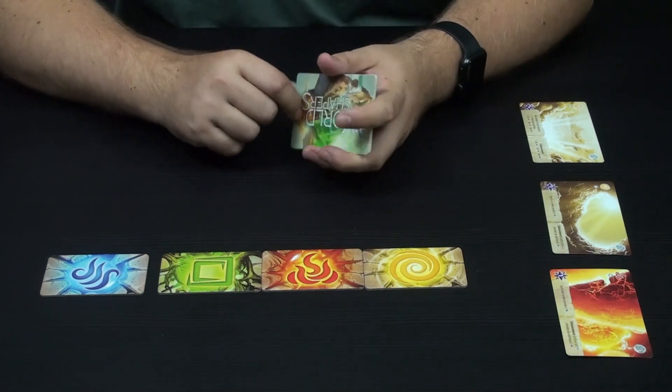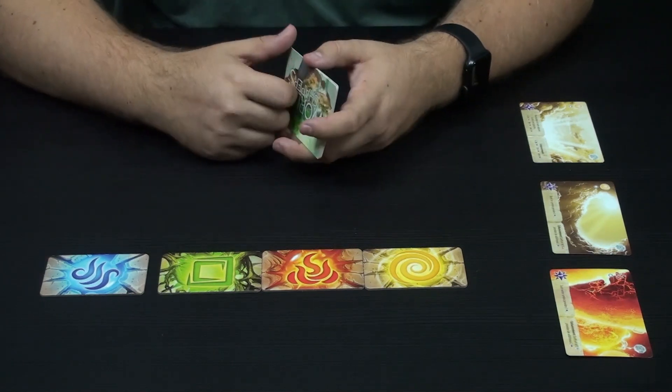After you have played two or three rounds doing this, you count up the points and the winner is the player with the most points. That's a quick overview of how you play World Shapers.